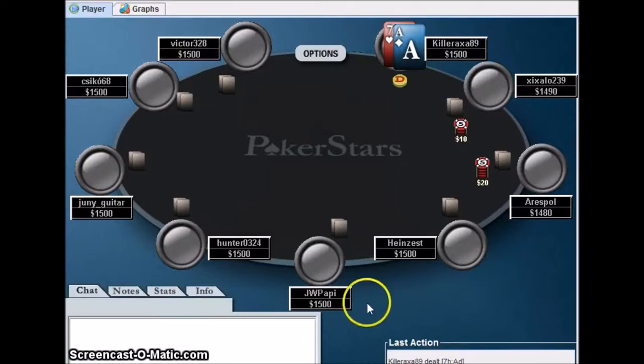Hi guys, this is Killeraxa89 on Pokerstars. I thought I'd do a video of the new format I just began playing this year — it's the 180-man $2.50 sit and go. Just a spoiler: I just got second in this. I didn't get first, but you'll see why. This is just me showing you how I played the hands. You can leave comments below if I played them well or bad, and give tips or recommendations.